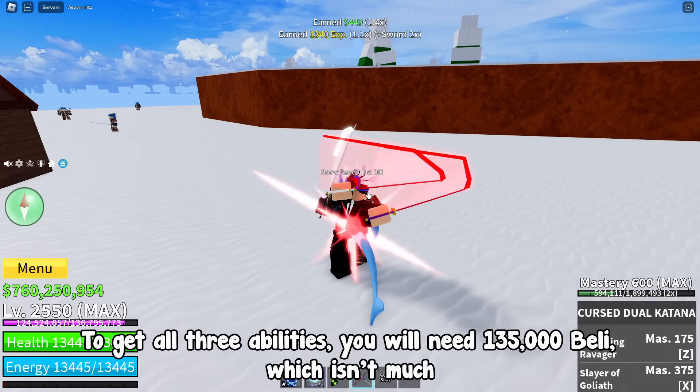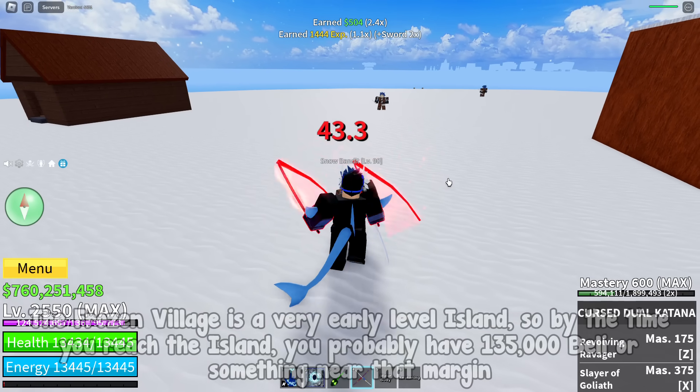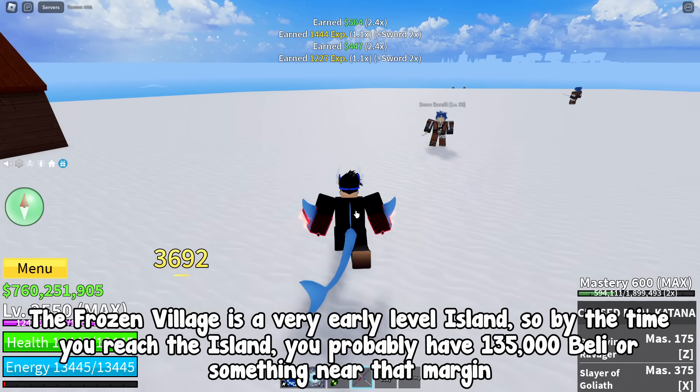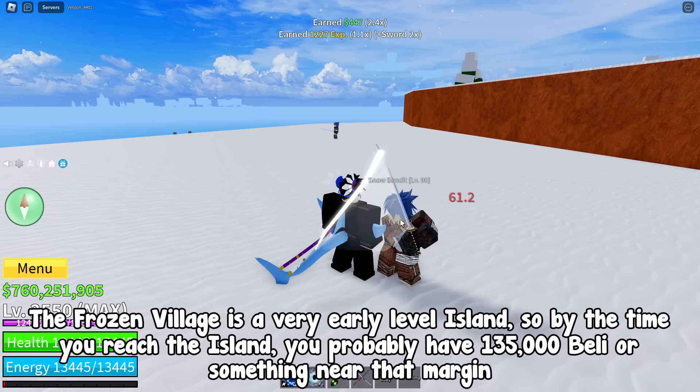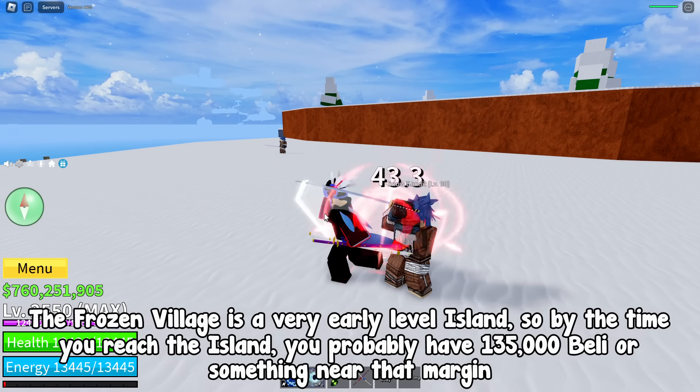To get all 3 abilities, you will need 135,000 Belly, which isn't much. The Frozen Village is a very early level island, so by the time you reach it, you probably have 135,000 Belly or something near that margin.